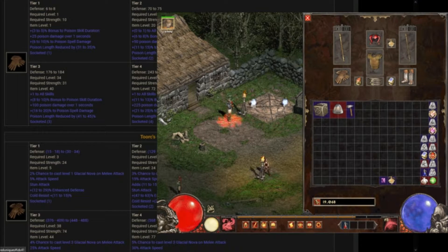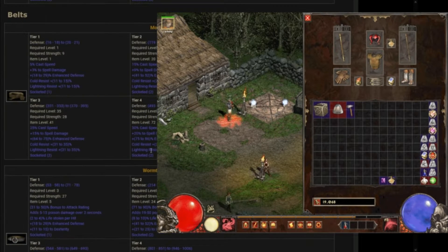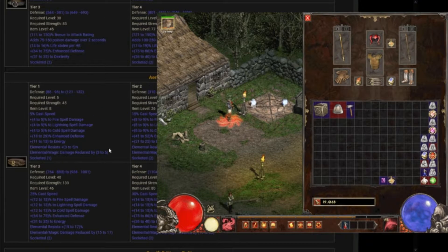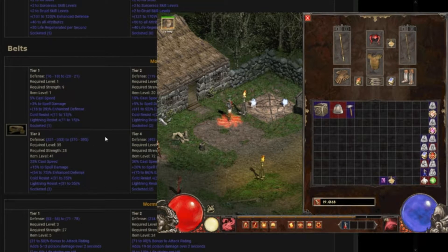For a belt, I was thinking of getting a Moon Wrap. It has cast speed, fire damage. Either Moon Wrap or this other one — this one gives a lot more defense, cast speed, and increases our damages, but not poison. Moon Wrap, however, increases spell damage flat, has a little resist, and increases cast speed. So I don't know yet.